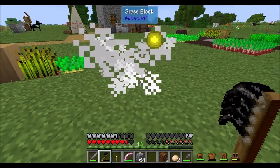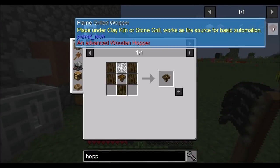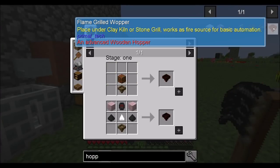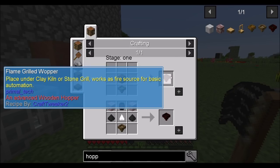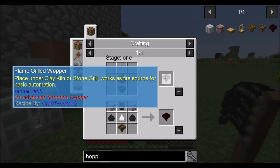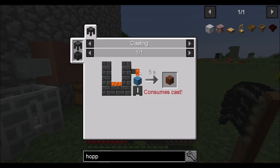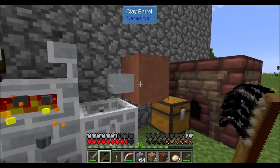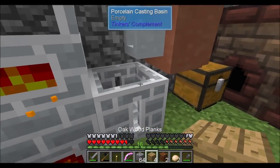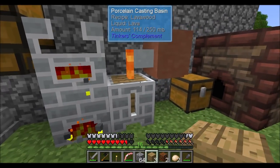I'm seeing more dogs lately and I like that. So, I don't know if it's as a result of the pack updating, or just we didn't notice it when we went to stage one, but there's a way cheaper recipe for the flame grilled whopper — the hopper that acts as flame. So you need lava wood for it, and you have to pour lava over wood.